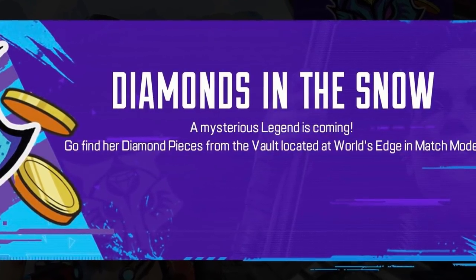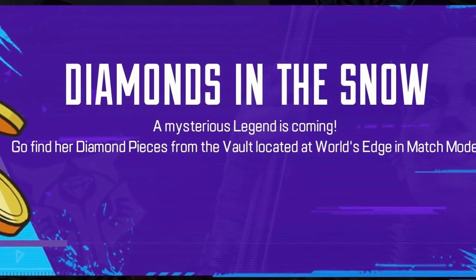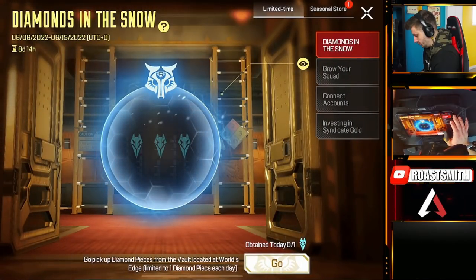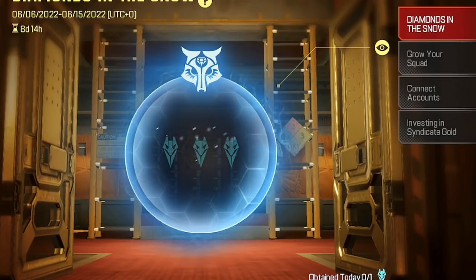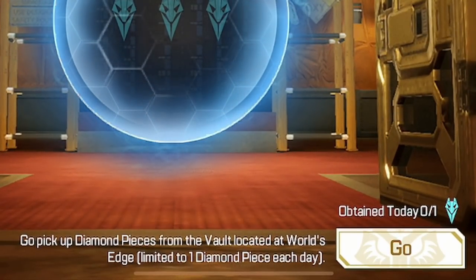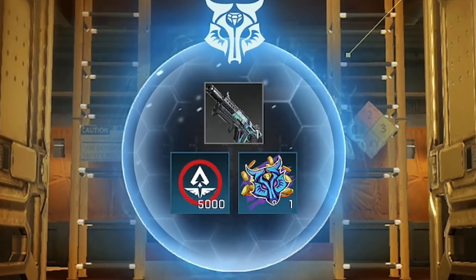A mysterious legend is coming. Go find her diamond pieces from the vaults located at World's Edge in match mode. And then if you head on over to the Diamond in the Snow event, it shows an empty vault where the only way to access it is going and picking up diamond pieces from the vaults located in World's Edge. It shows what rewards you get for completing this, which is a new weapon skin, a hollow spray, and some seasonal currency.